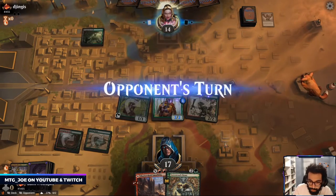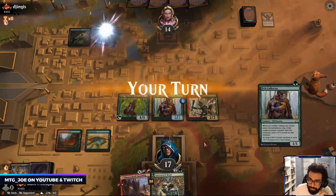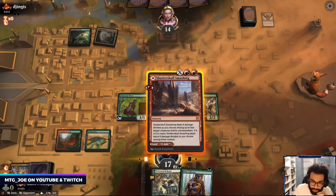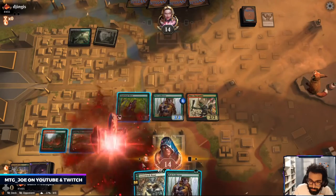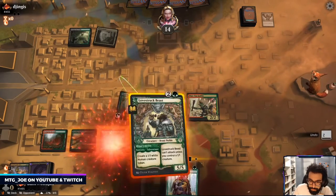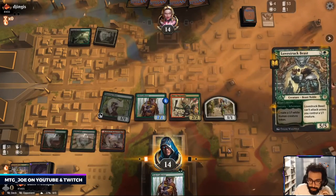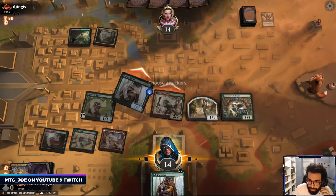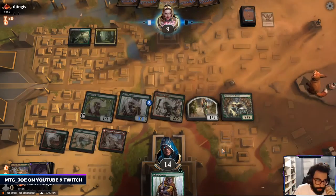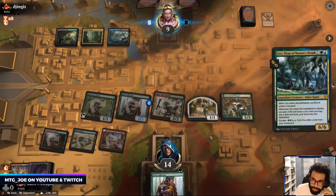With them mulliganing I just want to put as much power on the board as possible, especially with this being Sultai. This opens me pretty hard for Extinction Event, but...